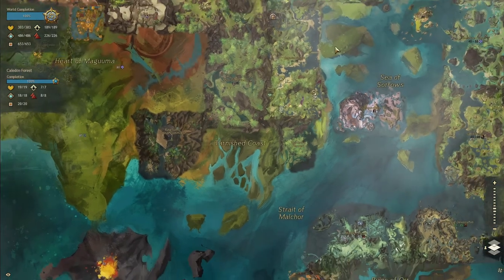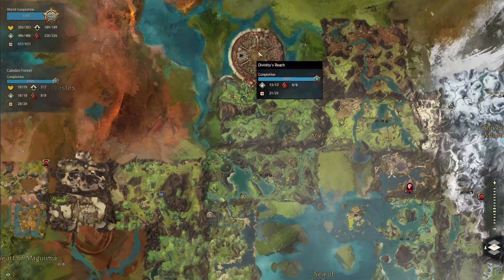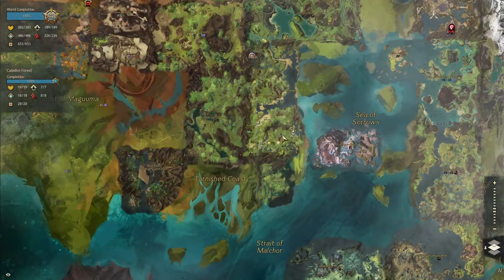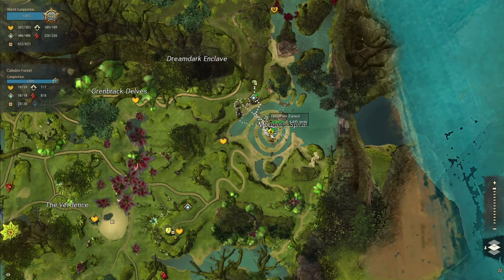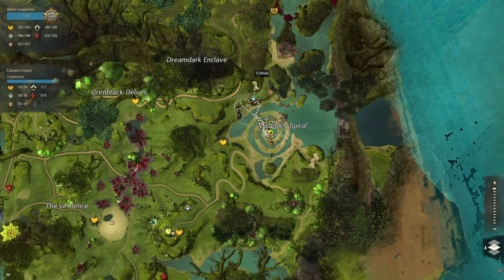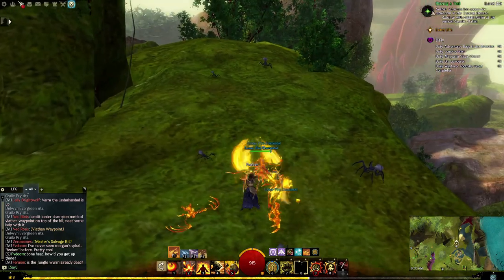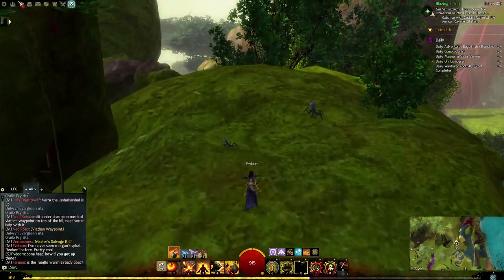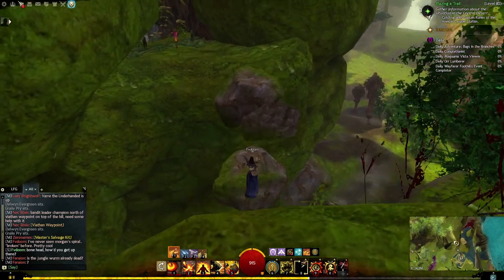We're down here in Caledon Forest at Morgan Spiral. There's Divinity's Reach here, down here. The great part is you have to do the Morgan Spiral Jumping Puzzle first, and you end up here — that's where I am. If you continue on, you enter into another jumping puzzle. So get ready, you're going to fight.